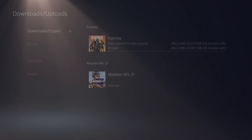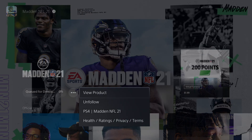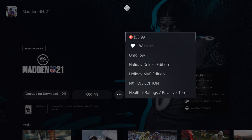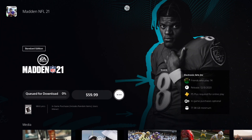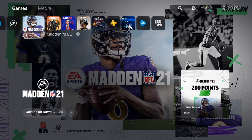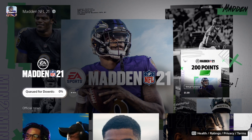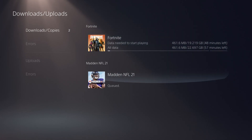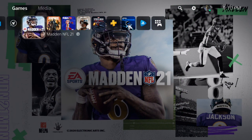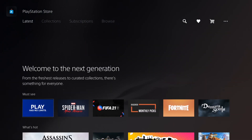As you guys can see, I'm downloading Madden NFL 21. I didn't do this process before recording, so I'm gonna do it for FIFA to show the same thing. All you guys need to do is insert — if you have the physical copy of Madden 21 for PS4 or Xbox One — insert that physical disc copy into your console.